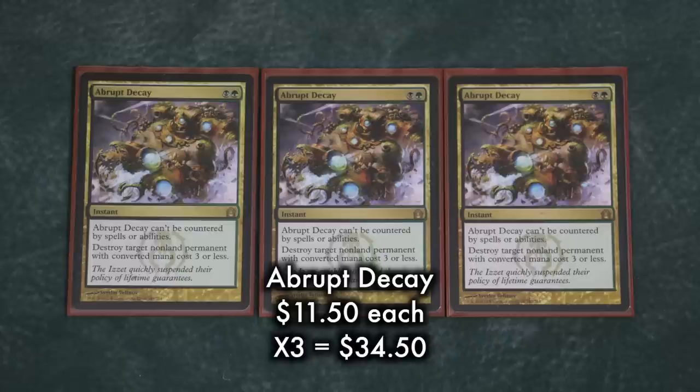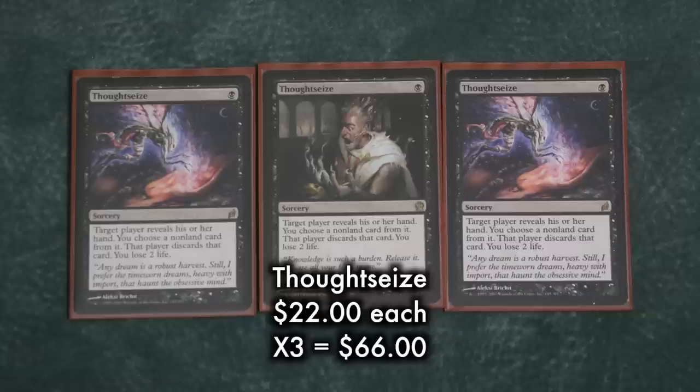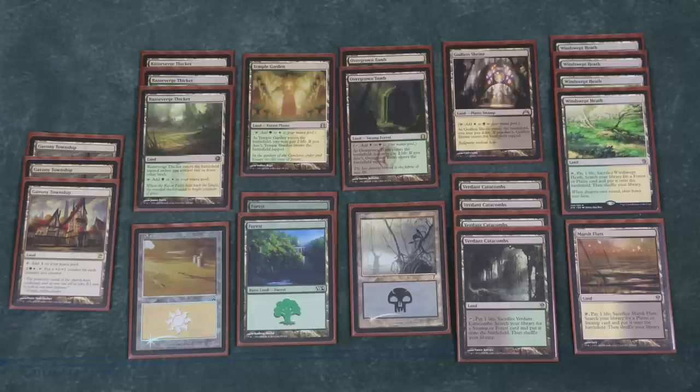There's nothing more satisfying than your opponent having to Cryptic Command a Birds of Paradise on turn five. In addition to all these creatures, the deck runs three Abrupt Decays — catch-all removal spells that cannot be countered — dealing with things like Tarmogoyf, Dark Confidant, Cranial Plating, Pyromancer Ascension, Delver of Secrets, Liliana of the Veil, and Deceiver Exarch. The deck also runs three Thoughtseizes in the main board and one in the sideboard to deal with fast combo or control decks. Thanks to Khans of Tarkir, the deck no longer needs Misty Rainforest and can run Windswept Heath instead, bringing the price down significantly.